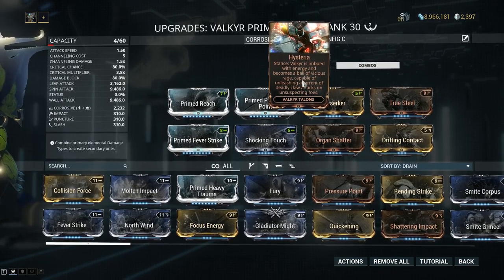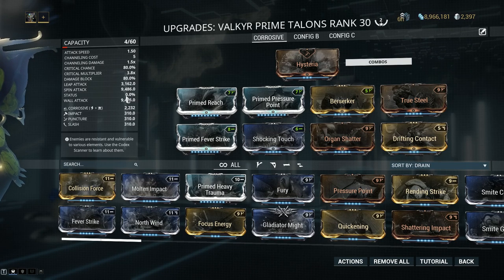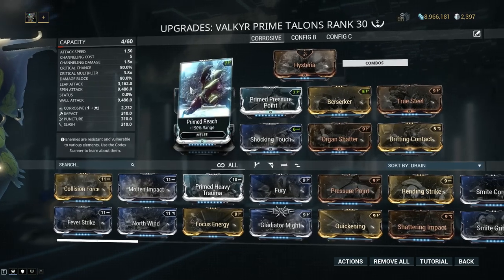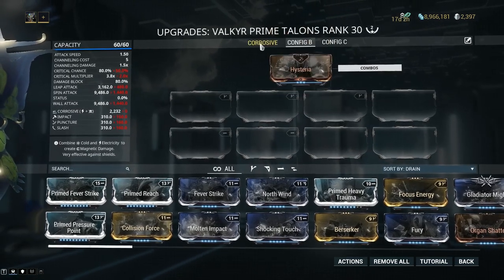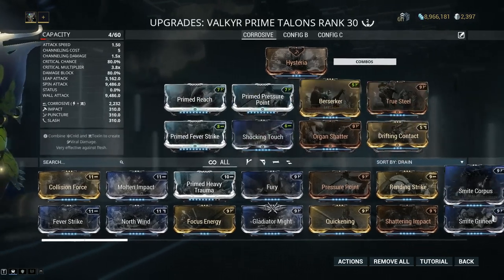With Hysteria you get Valkyr Prime Talons, an exalted weapon you can mod and build however you want. You also get a Hysteria stance that levels up as your frame levels up. The status chance shows 0.0% which might be a bug — it's supposed to default to 10%. However, it does have the highest critical chance in the game, starting at around 50%.